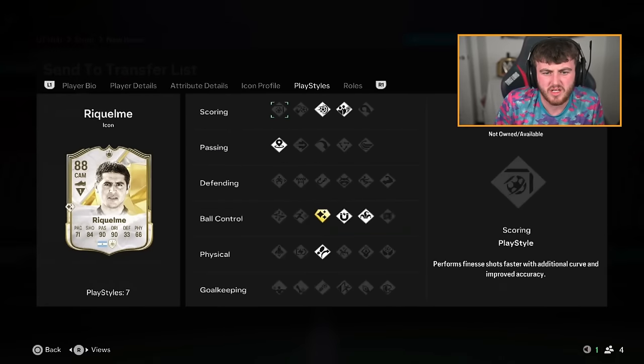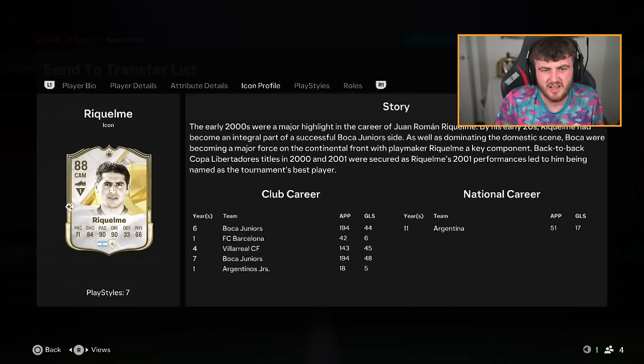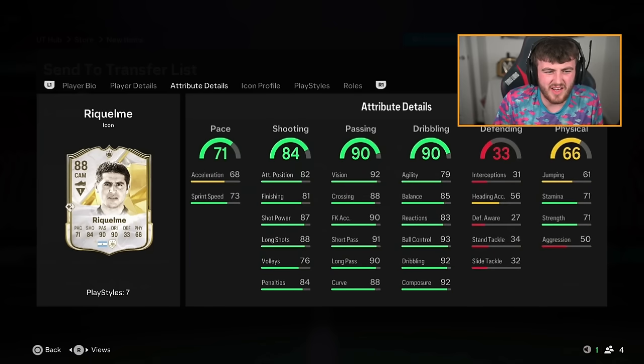What are his playstyles, actually? It's not even like he's got loads of passing playstyles to make up for the lack of pace. He's just a bit rubbish - like 90 dribbling but 79 agility. He's just a bit rubbish.